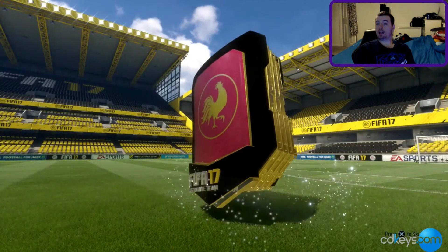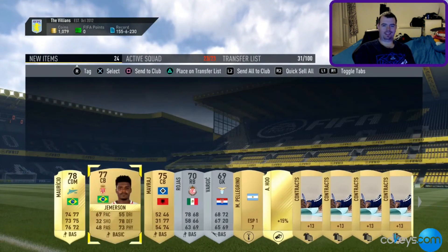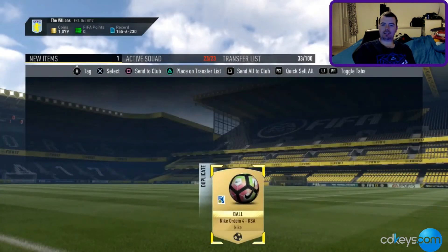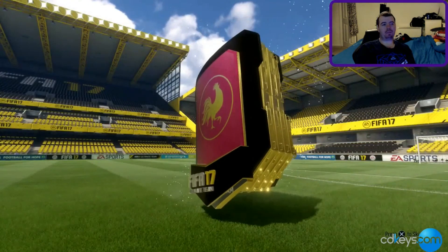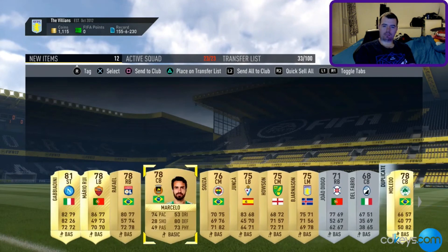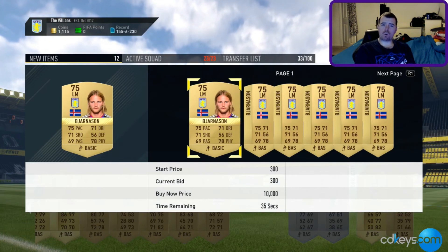Opening the Jumbo Premium Gold Pack now. Oh, I thought he was going to be a decent French player and then a non-inform popped up. I'm opening the Premium Gold Players Pack next — not even an inform. Oh, hello — how much are you going for? I thought you'd be going for more than that. I'll keep him for my Billy Squad — there were a lot of Brazilians in that pack.